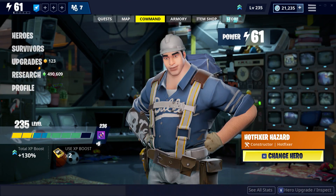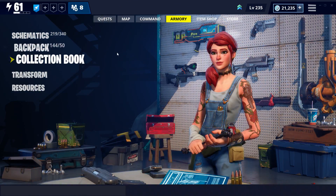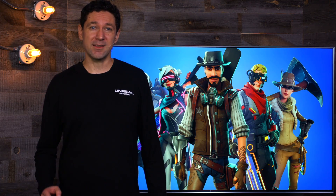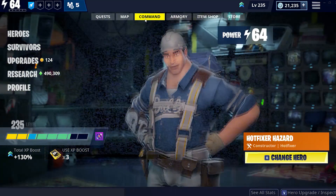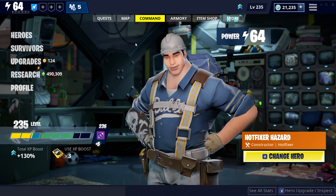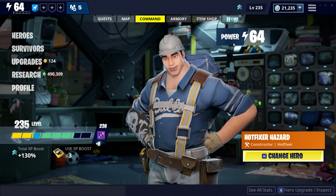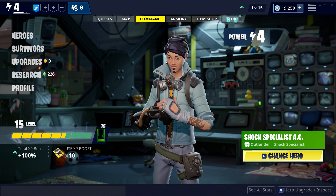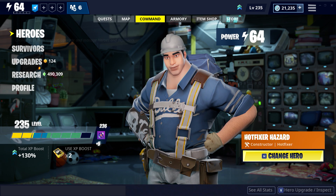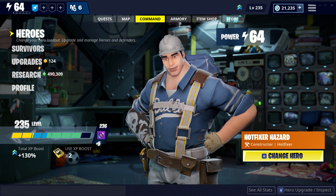We wanted to give the front-end a bit more life and character. This is your home base, after all — it needed to feel more integrated and alive like the rest of the game. I'll start at the Command tab to show you what I mean. This new screen is meant as an overview and a hub. Here you can see your power and account level progress, and it features a glimpse inside your command center, where your current hero is prominently holding down the fort. Around your hero, there is useful information and navigation to other parts of the home base. Let's do a quick tour.